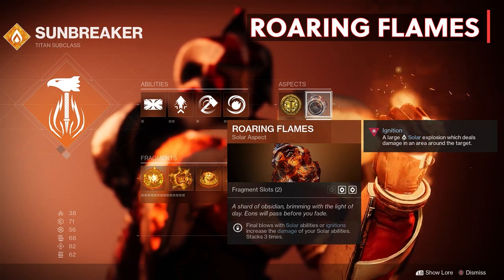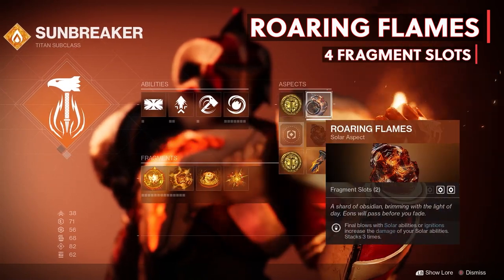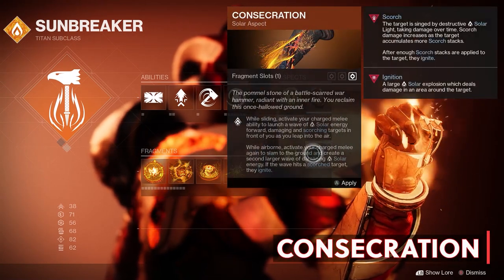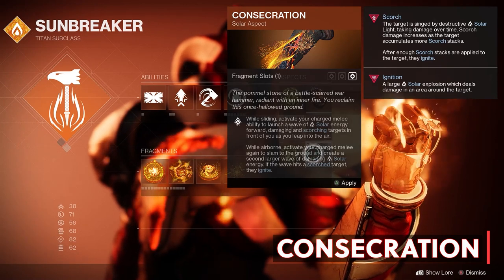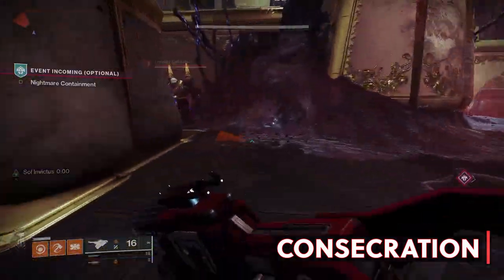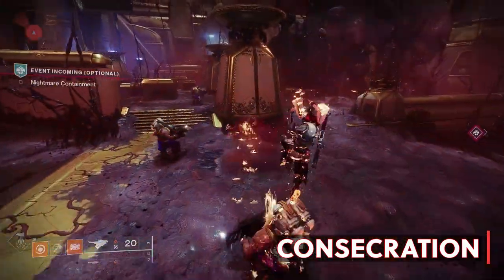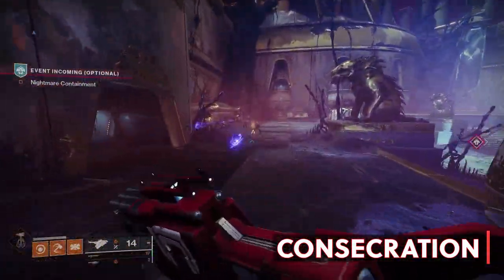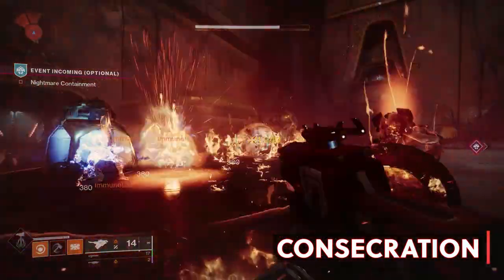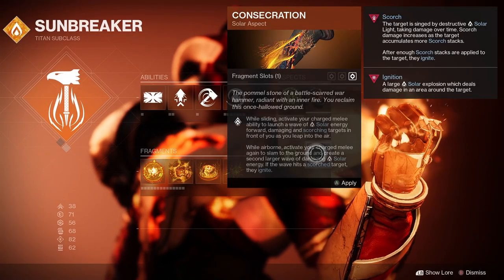Both of these aspects give us two fragment slots each for a total of four. But before we jump over to the fragments, I have to mention the third aspect: Consecration, a completely new ability for the Titan. While sliding, activate your melee to launch a wave of solar energy forward, damaging and scorching targets. While in the air, activate your melee again to slam to the ground and create a second larger wave of solar energy and ignite any scorched enemies. This ability is super cool looking, but the downside is we only get one fragment slot so I will not be using it.